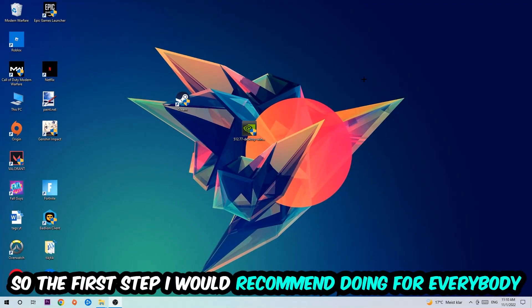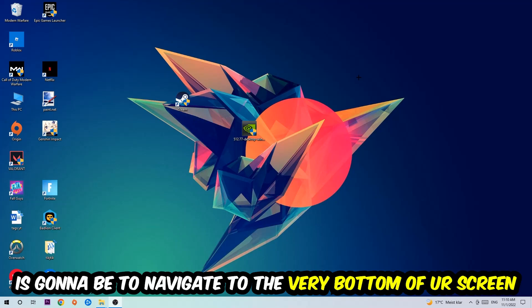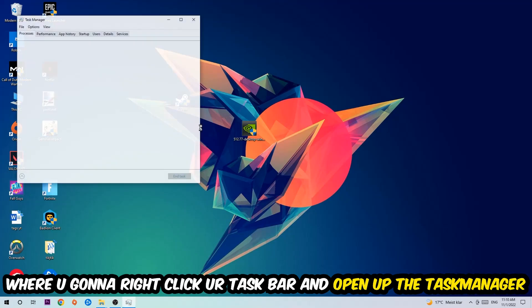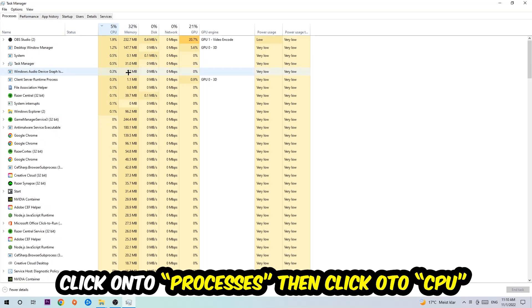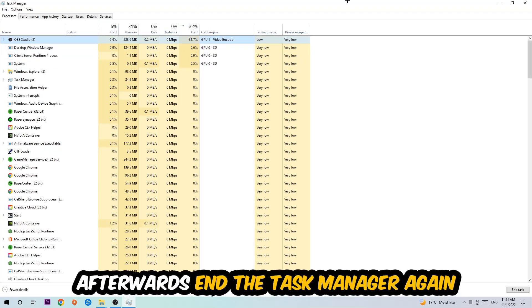The first step I recommend for everybody is to navigate to the very bottom of your screen, right-click your taskbar, and open up your Task Manager. Once you've done that, navigate to the top left corner, click on Processes, then click CPU. What I want you to do is end every single task which is currently using too much CPU or GPU usage at the moment. Once you're finished with that, close the Task Manager.